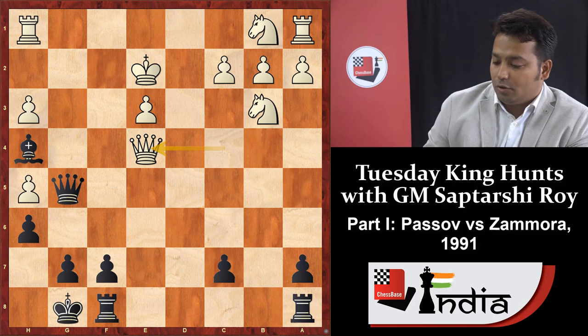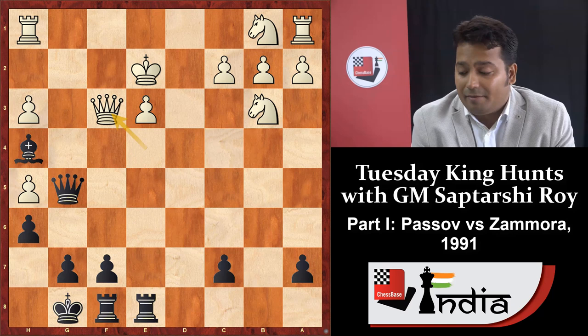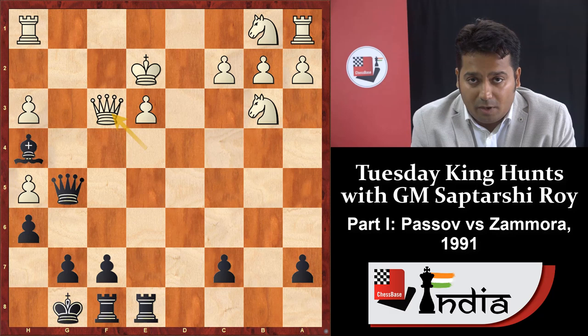Instead of king d1, the opponent played queen into e4. Black played rook a8, then white moved queen f3. White thought he could develop the knight, bring the rook after knight c3, move the rook to g1, and somehow escape the king via d1, c1, b1. This is one more position where you can think for five to ten minutes.